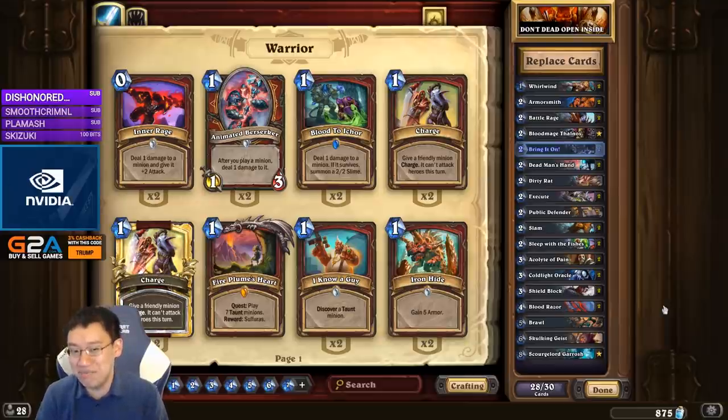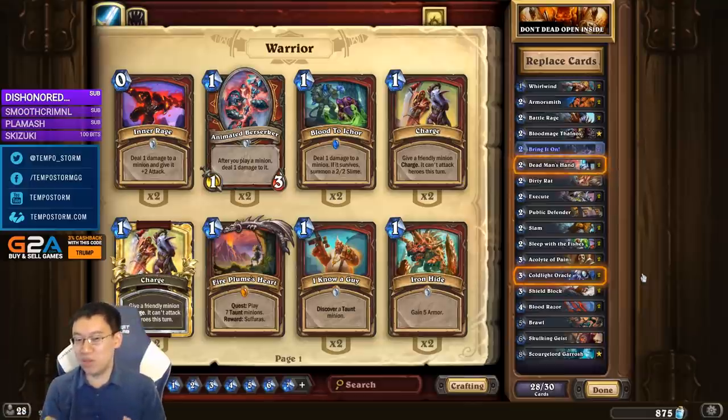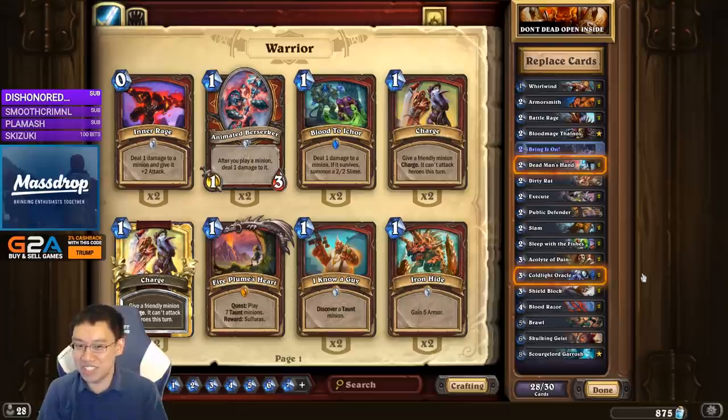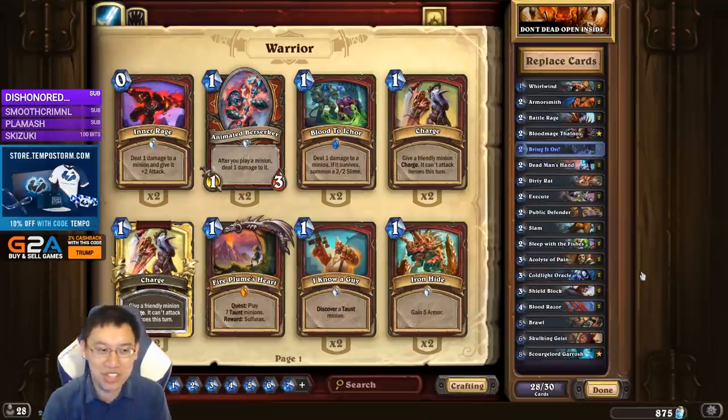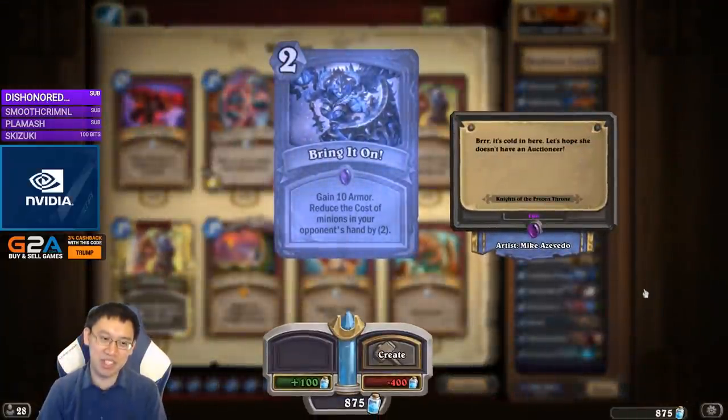The idea of this deck is pretty simple, but the execution is going to be really hard and I expect to fail quite a bit. Run a bunch of survival, play Coldlight Oracle, Deadman's Hand your hand with Deadman's Hand and Coldlight Oracle, similar to what I did in the adventure. Then you keep playing Coldlight Oracles and Deadman's Hand until eventually you kill your opponent with Fatigue. The only thing I have to do is craft these two Bring It Ons, which I didn't do for the adventure, but now I will.